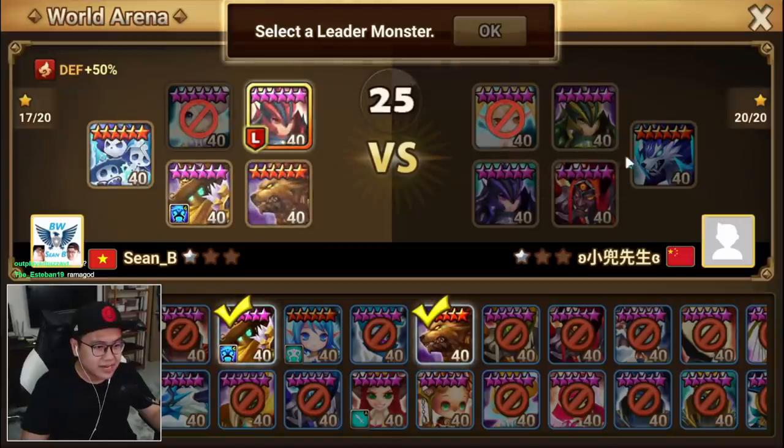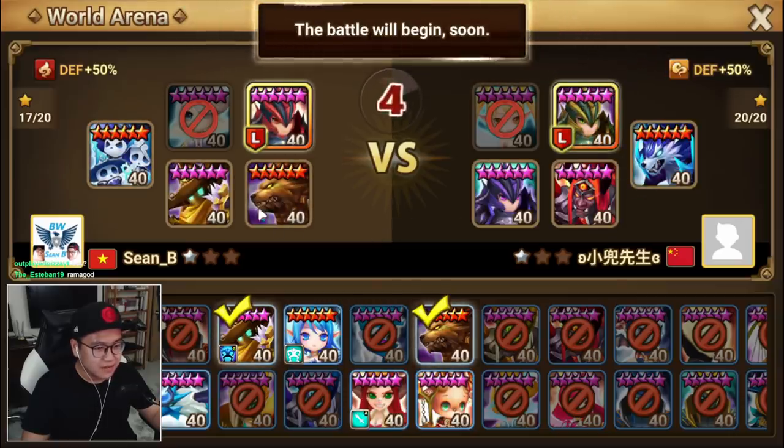I think Laika might die to these two — these two kill Laika, that's the problem. If I can use Ramagos to kill Kaki, we have a very good chance to win.